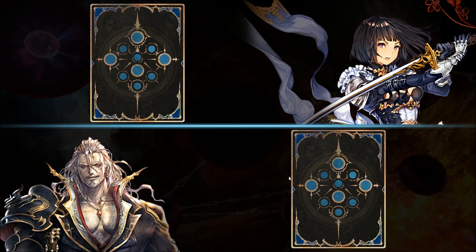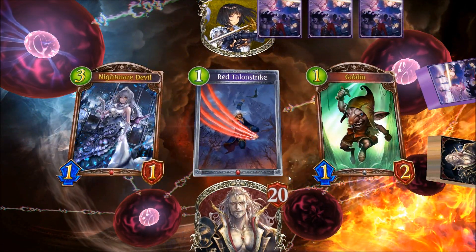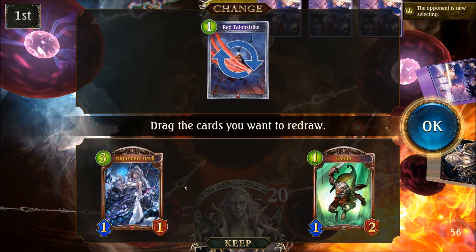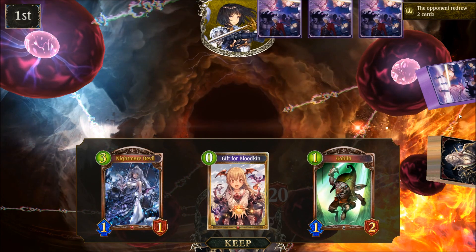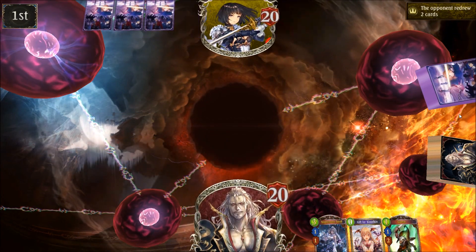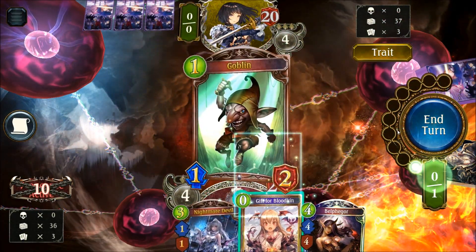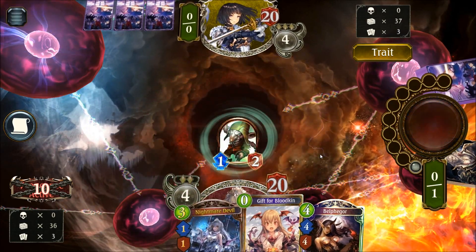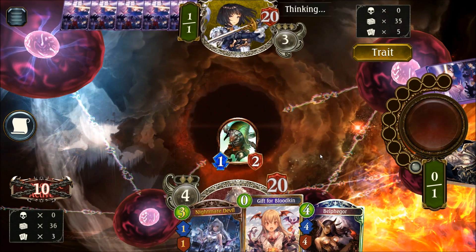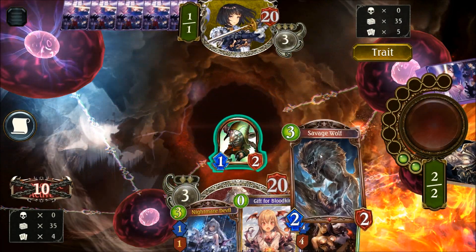Here we are versus Swordcraft. This is actually not ideal — but we're going first so there's a chance. We've got a reasonable opening hand. I don't want Red Talon Strike here; Nightmare Devil can be useful. Let's get a two-drop — we didn't. That's less good, but we've got two chances to draw one. Perhaps mulligan that away. We've got Belphergore for turn 4, which is a strong play — a big threat that draws your cards and puts you in Vengeance.